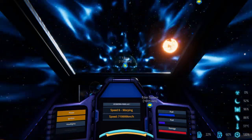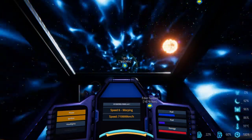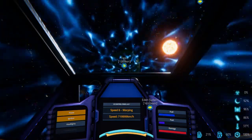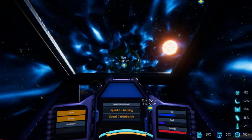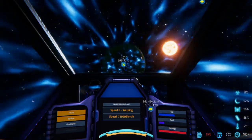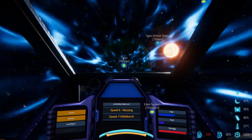Before I land, when I slow down, I'll fill up my booster fuel here. I'm kind of excited to see what this planet — or moon, I'll say moon — looks like. Kind of excited to see what this looks like. There's the orbit station.